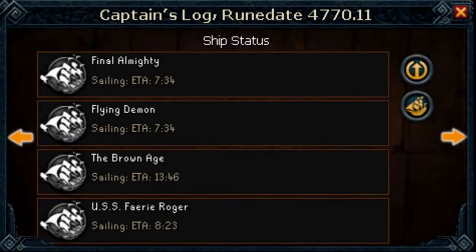The amount of Obsidian Shards that you need is very specific and you have to have the exact amount in order for this to work. To find out how many you need, open up your Captain's Log from player-owned ports and look at the very top where it says Captain's Log, Rune Date, and then a number after it. Divide that number by 10 and round to the nearest whole number. In this case the date is 4,770.11, so the amount of Obsidian Shards needed is 477 — just take the first three numbers. You'll also need to add that amount of Tokul on top of the 15k base Tokul. So in my case, I need 15,477 Tokul and 477 Obsidian Shards in my inventory when I complete this.